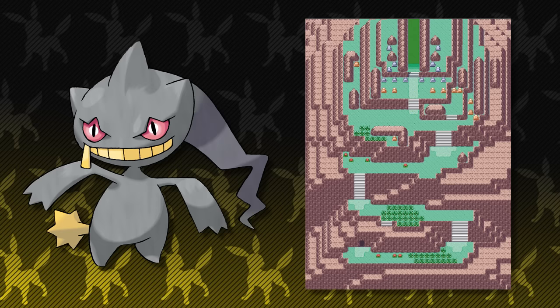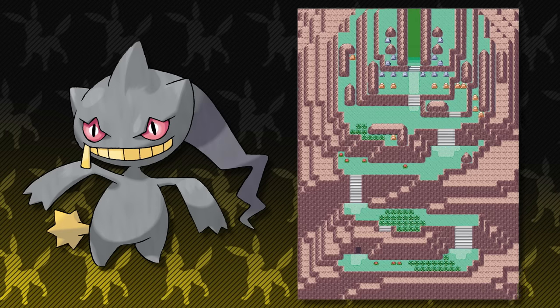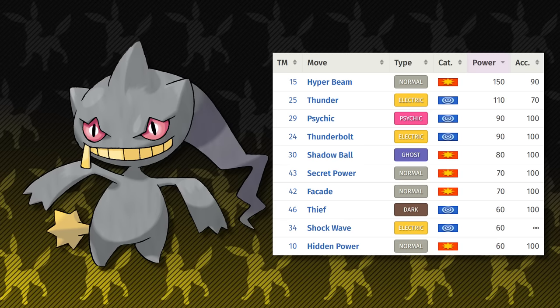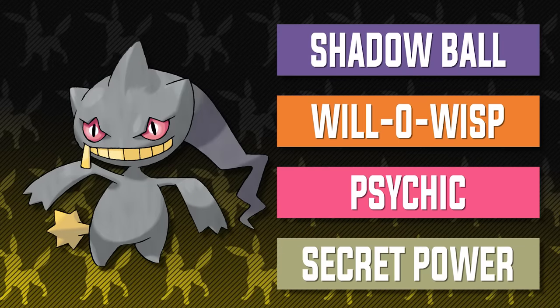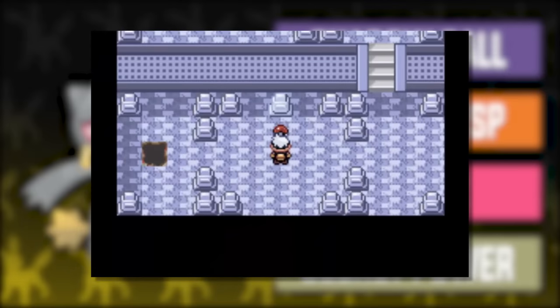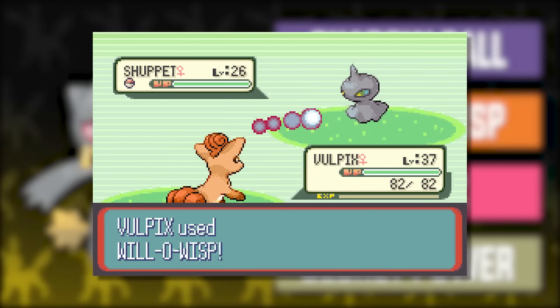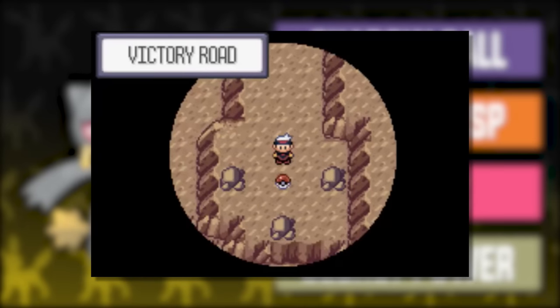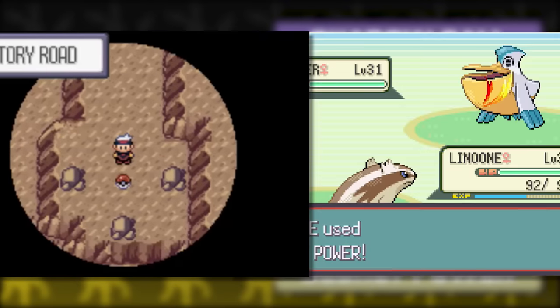Banette is here and ready to lend a big helping hand. Shuppet can be found on Mt. Pyre between levels 22 and 29, making that level 37 evolution not seem so bad. Banette is pretty decent — most of its stats are mediocre, but it has a very nice 115 Attack to work with. It's certainly not the best Ghost-type in the series, but it's really the best we have to work with in this generation. For its moveset, we have Shadow Ball, Will-O-Wisp, Psychic, and Secret Power. Shadow Ball's TM can be found on Mt. Pyre on the 6th floor. Will-O-Wisp is here to help get burns on tougher opponents that need to be whittled away — learned by Shuppet at level 32. Psychic is here for extra coverage and the TM can be found on Victory Road or at the Mauville Game Corner.